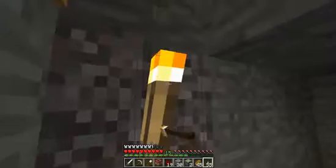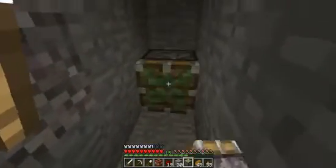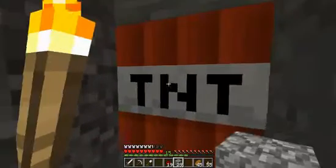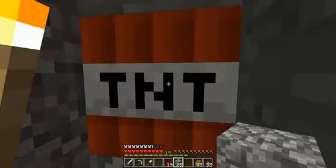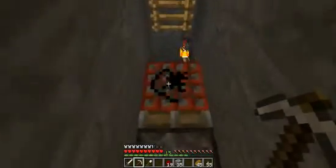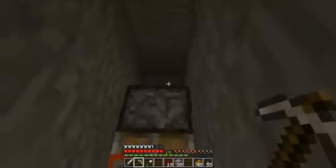I hope there won't be any caves right here, because that would really be annoying. First, dig down a hole like this. Then do a hole in a hole like that. I'll just put a torch so you can see. Put pistons back there and a block down here.